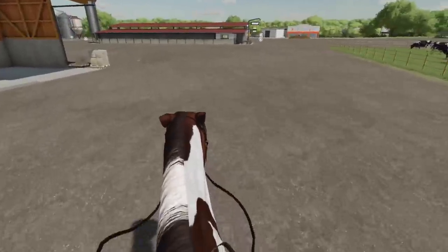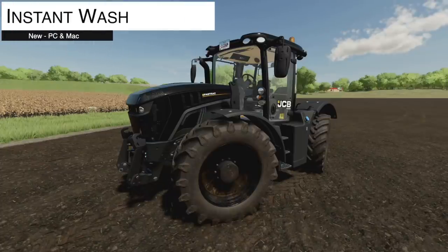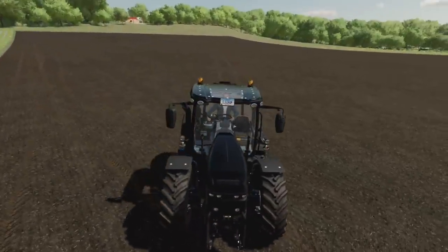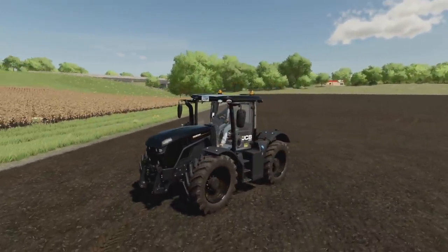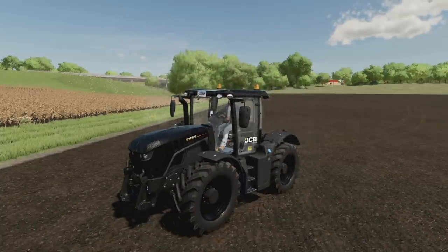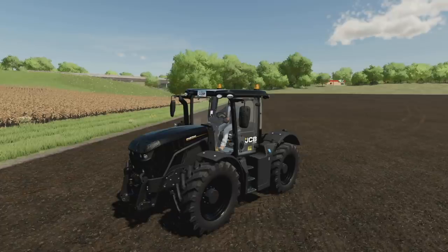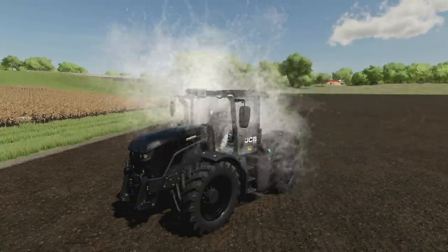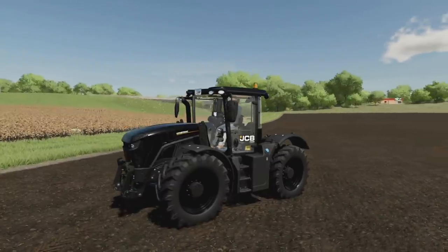Next for PC and Mac is Instant Wash — instantly wash your vehicle and all attached tools with the press of a button. Water splash effect and sounds are included. The default key is Insert, above your arrow keys. Let's turn on the sound — I drove around the field for five minutes to get dirty. Hit Insert and listen for the sound effect. Pretty cool indeed.